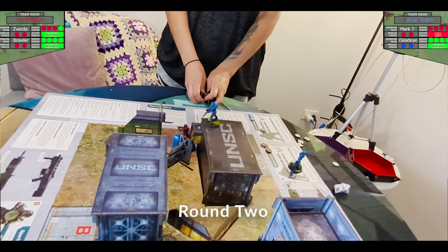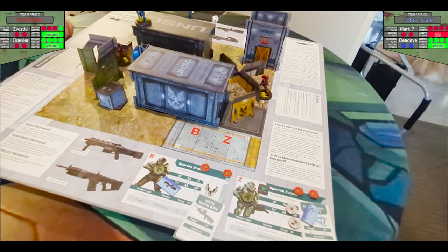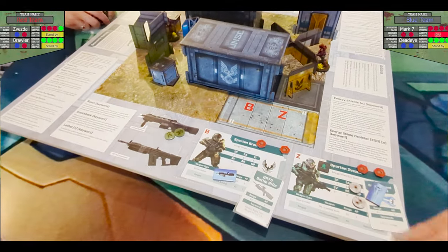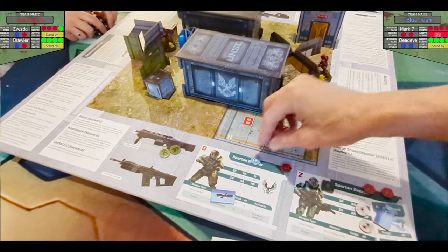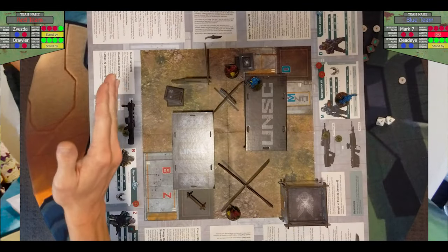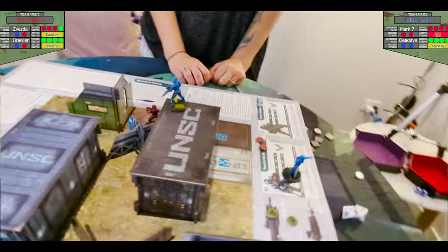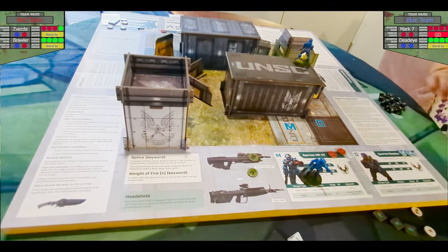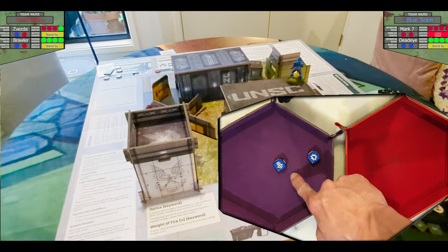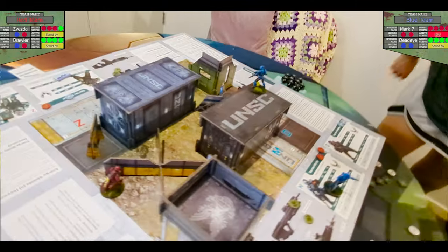That's the end of round one. We move on to round two. Take all activation tokens off surviving models. Both my models still alive. Anyone who lost a shield can gain one shield back — both my models go back to full shields. You haven't lost any shields so nothing happens for you. Because you went last, I get to go first in round two. Or you could use a command die to steal first turn. Roll your command dice — I've got an assault and an advance; you've got an advance and a free shoot.